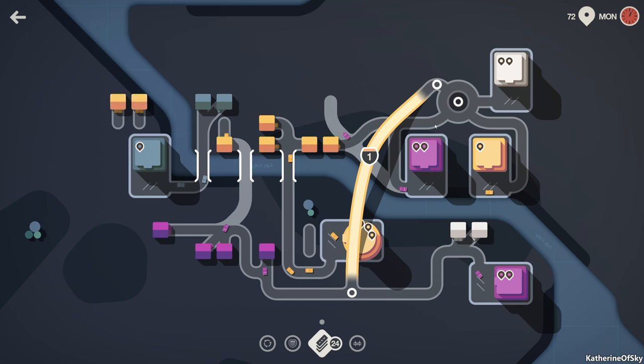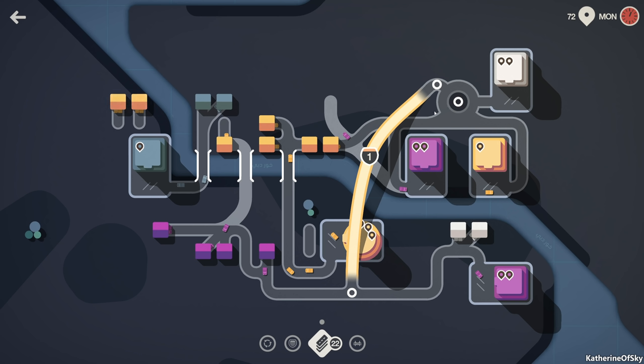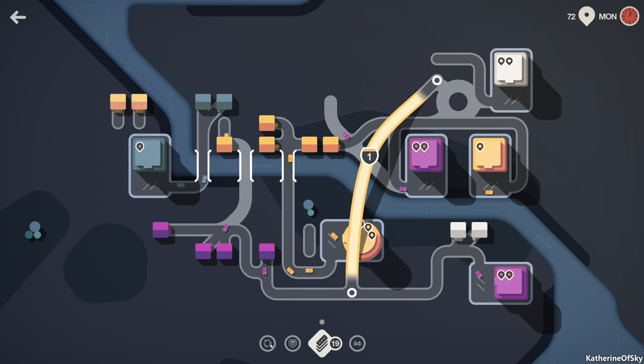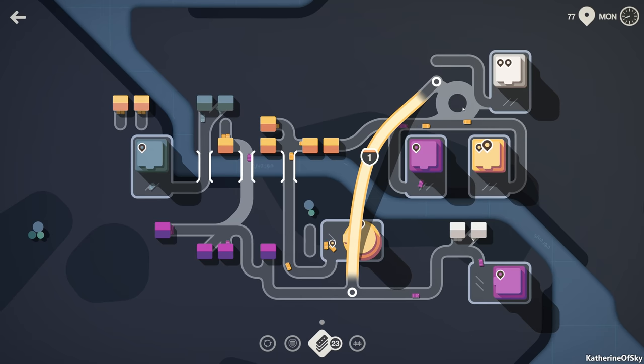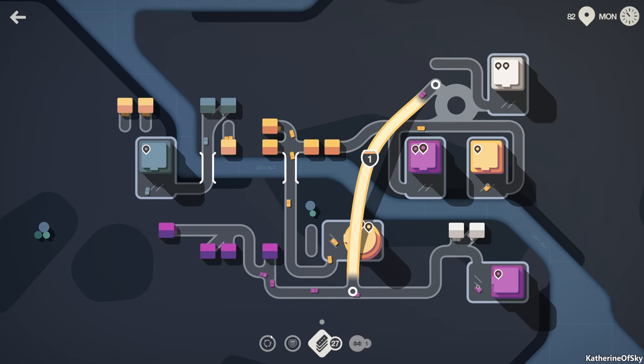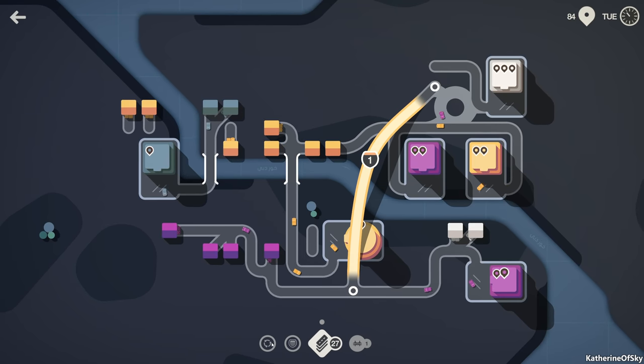Meanwhile, yellow car has to go this way. So we could possibly connect this like that - let's see how that functions. The white cars have to also go here and they cannot go straight. Maybe they can actually. Can we do this? No. There was nothing on this roundabout - did it disappear? Hello? Where's my roundabout? Did the game delete it?